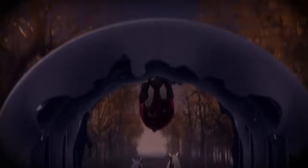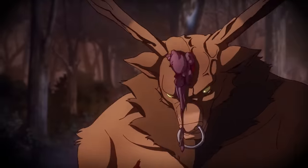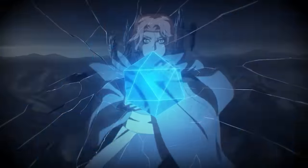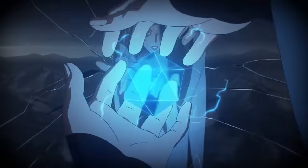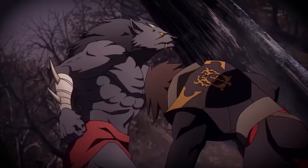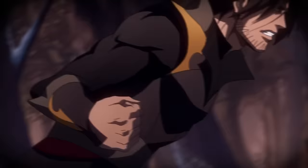At eleventh level of ranger, you get another Monster Slayer feature called Magic User's Nemesis. When you see a creature casting a spell or teleporting within 60 feet of you — which is very relevant since there's constant teleportation or turning into bats — you can use your reaction to try to disrupt that magic. The creature must succeed on a wisdom saving throw against your spell save DC, and if they fail, their spell or teleportation is completely wasted.